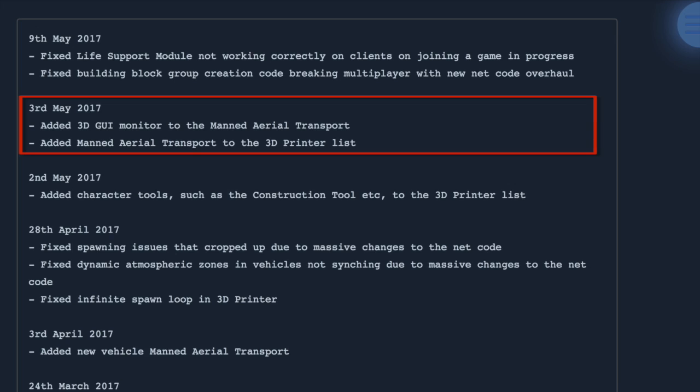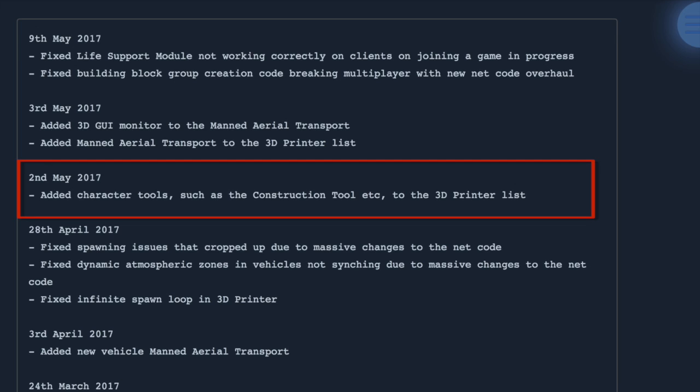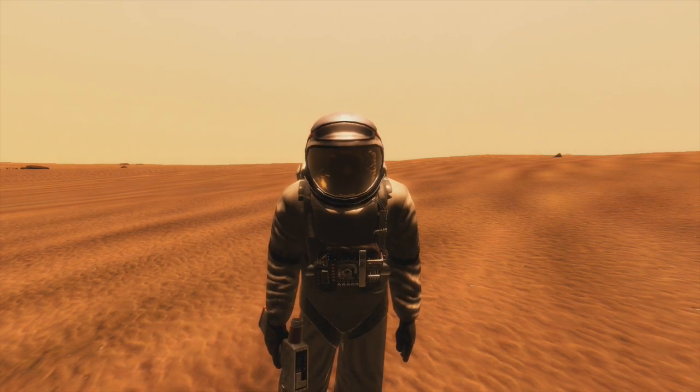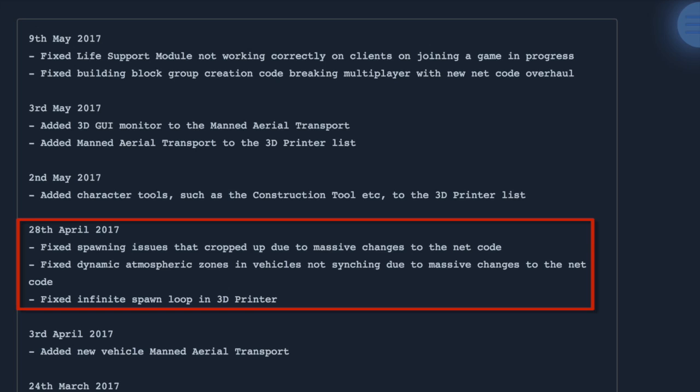Back on May 3rd: added a 3D GUI monitor to the manned aerial transport. Added manned aerial transport to the 3D printer list. May 2nd: added character tools such as construction tools to the 3D printer list — thank god for that. April 28th: fixed a spawning issue that cropped up due to massive changes to the netcode. Fixed dynamic atmospheric zones — that's where air flows from one room to another and you can zone it when making vehicles.